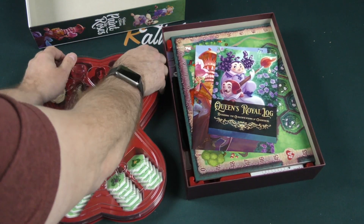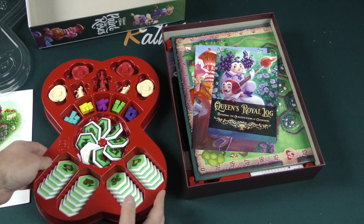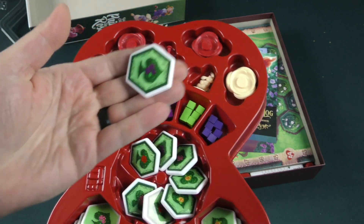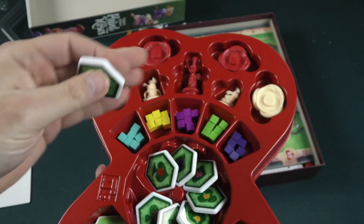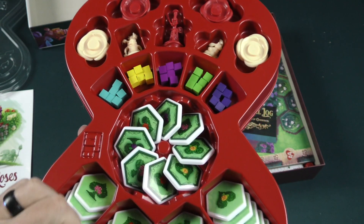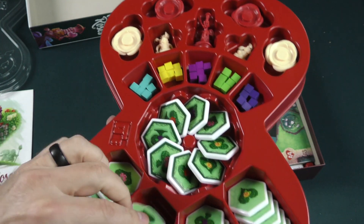Some pretty impressive-looking components — here's the game tray insert and you can see different cubes. Let's show off these tiles — that's pretty nice. This is the deluxe edition of the game; I'm going to assume that in the standard edition these would be cardboard, though I don't know that for sure. That is my strong suspicion.